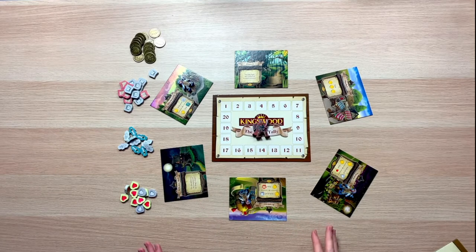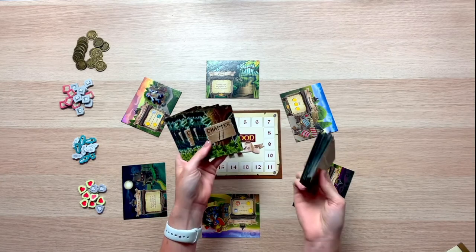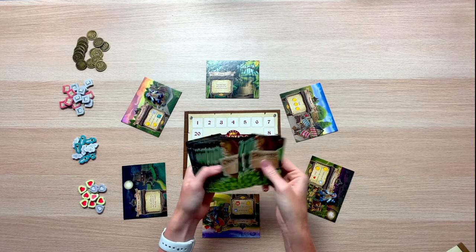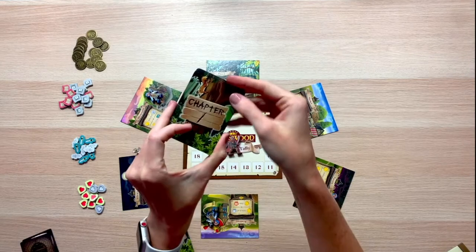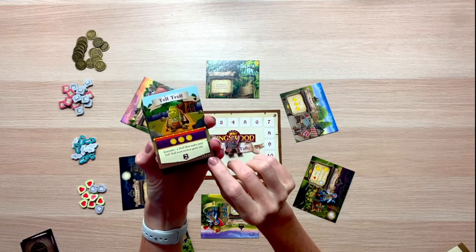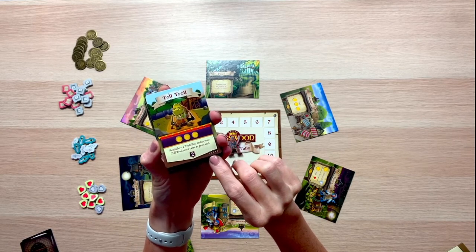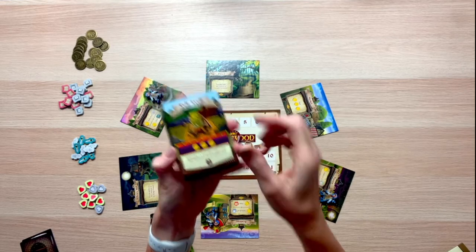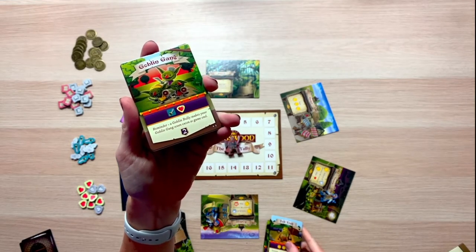Now it's time to set up our monsters. On the back of the monster cards, you're going to see chapter one and chapter two monster cards. Go ahead and sort them out into separate piles. Looking at your chapter one monster cards, remove any cards that do not display the number of players you are playing with. For instance, in a two-player game, a card showing two players would remain in the deck, while a card not showing that player count would be returned to the box.